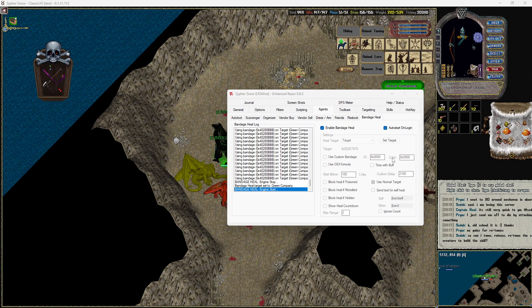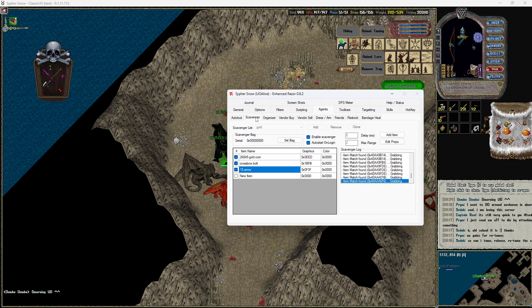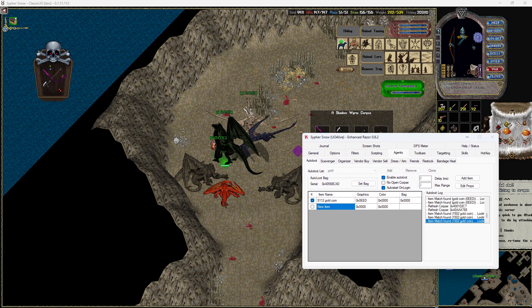Today's video is going to be about auto loot. We already went over in a previous video — scavenger — how to pick up arrows, crossbows, and gold off the ground. What we're going to go over now is auto loot, and we've got a really good chance to demonstrate right here.